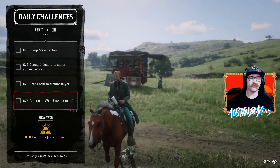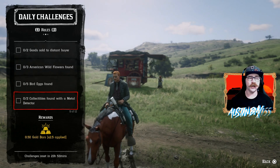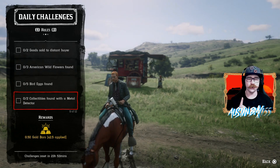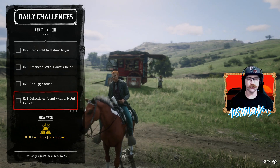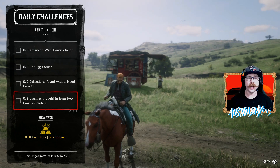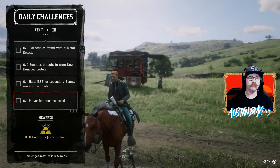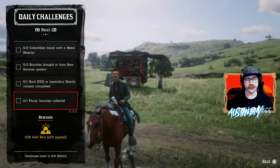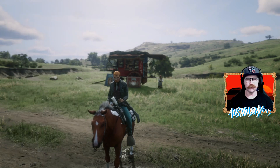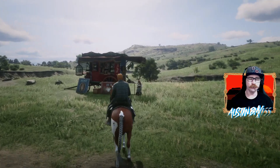For collectors today, we have American Wildflowers found, Bird Eggs found, and Collectibles found with a Metal Detector. One of those arrowheads I showed you earlier will get one of those done, and you'll need to find another one on your own. We have Bounty Targets brought in from New Hanover posters, one hard or legendary bounty completed, and Bounty Targets collected from players — which is going to be luck based. I never see that pop up anymore; I wonder if everyone's paying their bounties off.